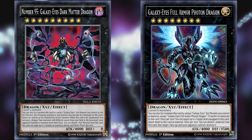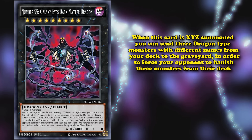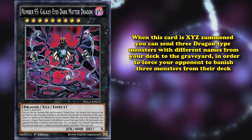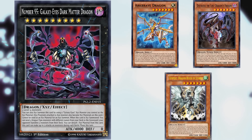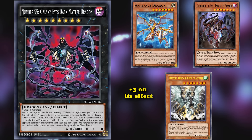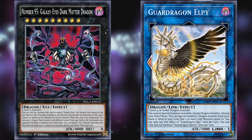And, what this card does, is when this card is XYZ summoned, you can send three Dragon-type monsters with different names from your deck to the graveyard, in order to force your opponent to banish three monsters from their deck. Now, there are so many good Dragon-type monsters with graveyard effects, that both activate in the graveyard, or when they're sent to the graveyard, that this card can allow you to gain plus three off of its effect, while also forcing your opponent to banish three cards. And, once Guard Dragons were released, the Dragon-type monsters got amazingly good support, and Galaxy-Eyes Dark Matter Dragon became a little too good, as it was already really good without the Guard Dragons.